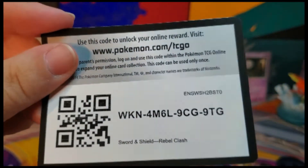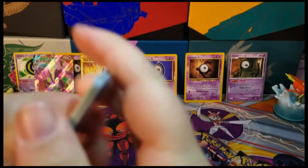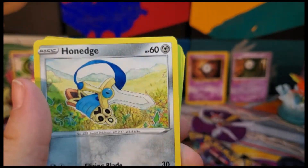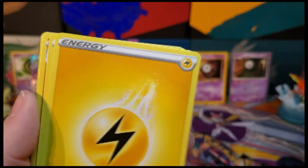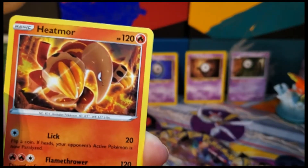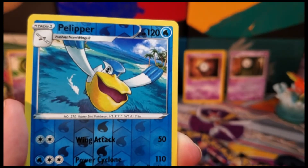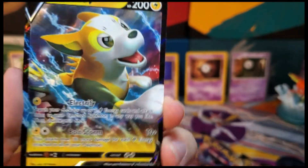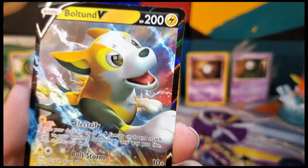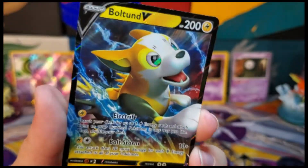I can spare a crumb of code card for you — but just a crumb. Our rare is a Boltund V. I feel like this Pokémon is too cute to justify having a V card — he doesn't look scary. I'm not taking that seriously; that's not the face of a killer. But still an exciting pull.